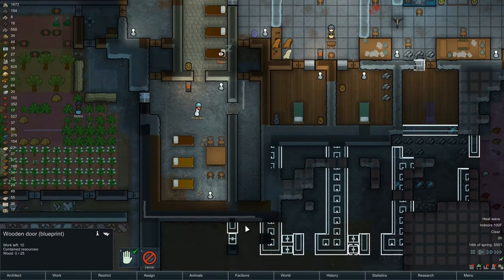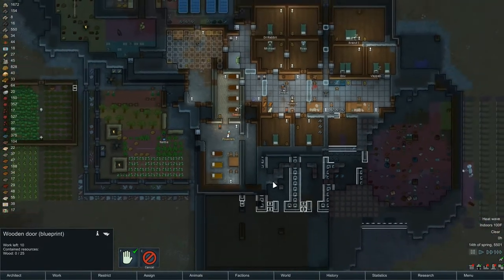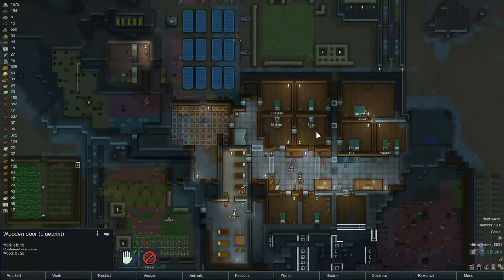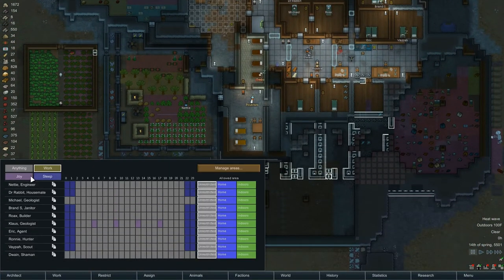I want them to get this one done so I can get this hallway available and then punch through here to get into here easier. Rokes is sleeping. Dwayne can build but he's busy making granite and I need all the granite I can get. Ronnie's doing some joy and I'm not going to disturb that at all. I need to restrict her joy time. Nettie — you're about halfway there on joy. The door is lacking 25 marble blocks, which we have 550 of. So we need someone to build that door.